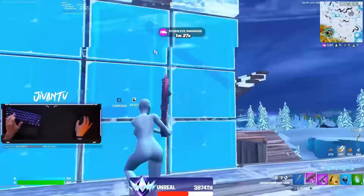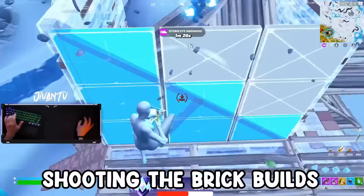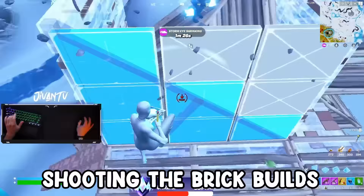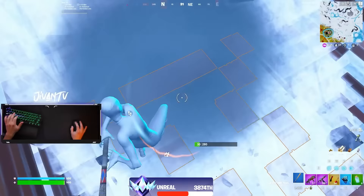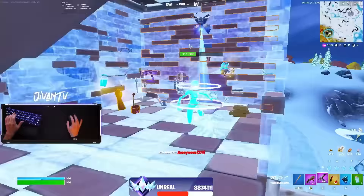The way I kept the pressure on at the end here was crucial to me winning the fight. Notice how I'm shooting the brick builds before pickaxing it — that helps so that you only have to pickaxe the build once to break it. It makes the pressure so much more intense. And the last brick build was one shot because he had edited it and reset it. That makes brick builds one shot — really good to know for pressuring.